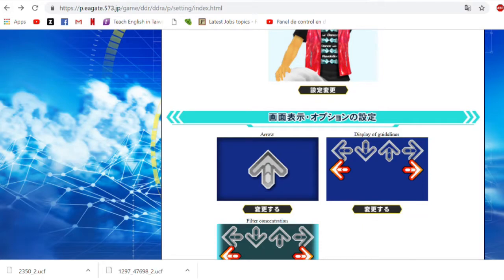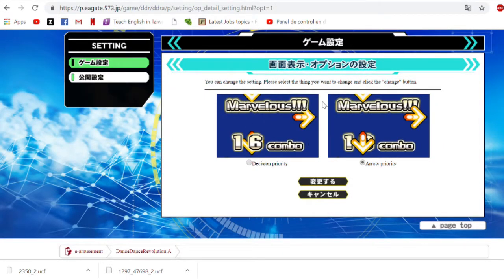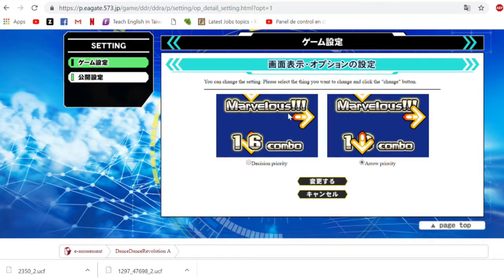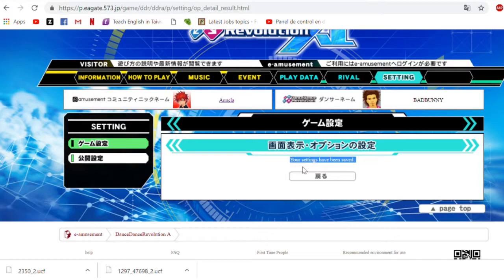This might be one of the most important settings, so I'll give you some recommendations. As you can see, the judgment will be on top of the arrows if you choose the first option, but I wouldn't recommend it because it's a little uncomfortable for the eyes. You should go with the second option where the judgment is on the background and you can see the arrows clearly. Once you pick it, hit save and go back.